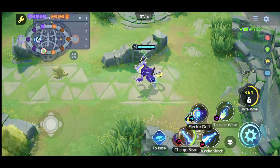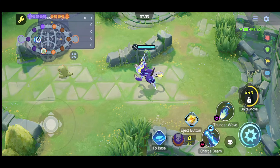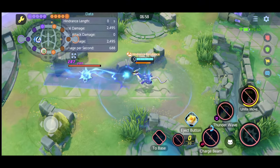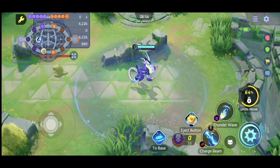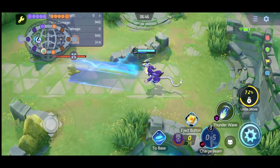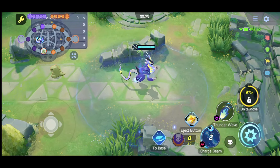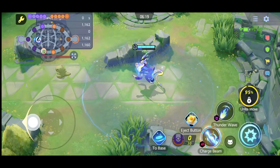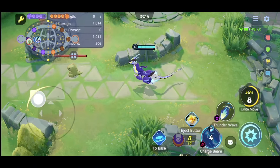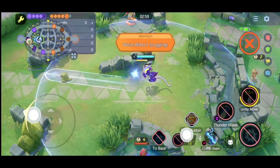At level 5, you choose between Charge Beam or Electro Drip. Charge Beam fires an electric beam in a designated direction and has three stacks — you can use it three times. To achieve the boosted third use, you must hit any object twice while using it, refreshing the cooldown each time. The boosted Charge Beam continuously fires in a direction and can be steered by moving. Hitting an opposing Pokémon increases Meowdon's special attack by 10% for six seconds.